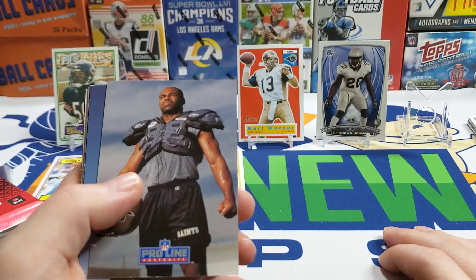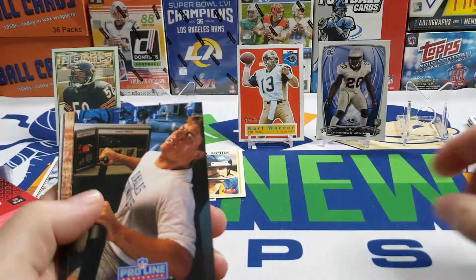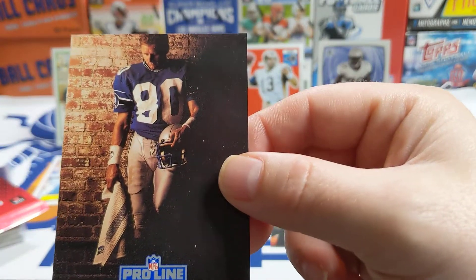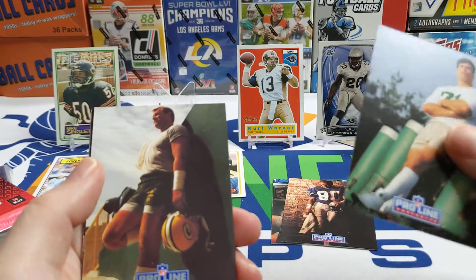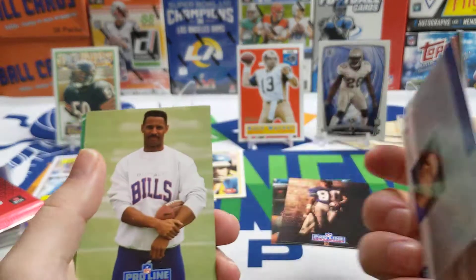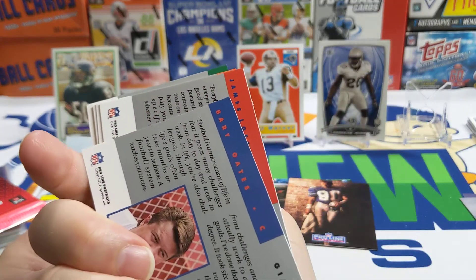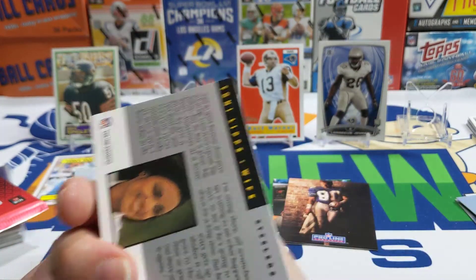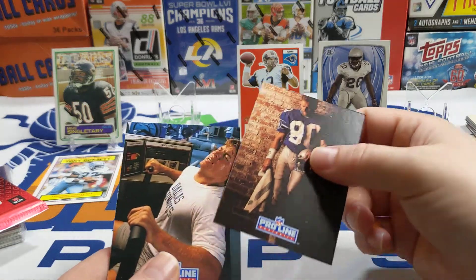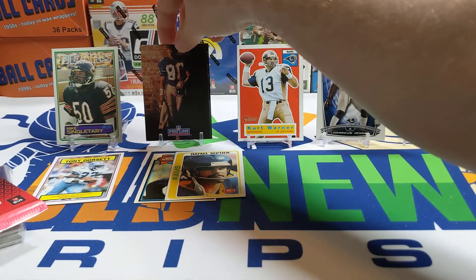Now moving on to the 1991 Pro Line Portraits pack. There's a Troy Aikman — that's a pretty cool looking card — and we can get some autographs out of here. There's a nice Steve Largent, I like that card. Bill Parcells, Brian Noble, Sam Weiss, John Elliott, James Lofton, Bart Oates, Louis Lipps, Wade Wilson. Not a bad pack at all. I'm going to get an autograph — I bought a box of that when I first got back in the hobby. Steve Largent or Troy Aikman... I'm going to go with Steve Largent — one of my favorites.